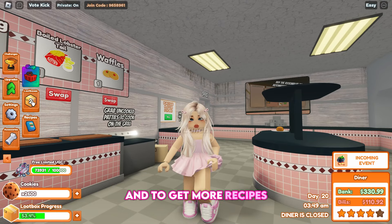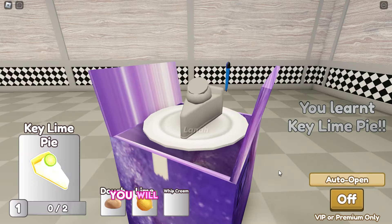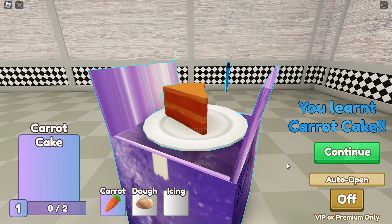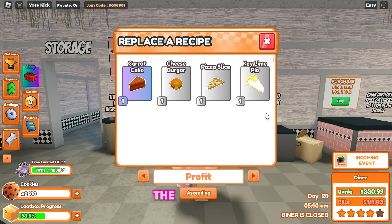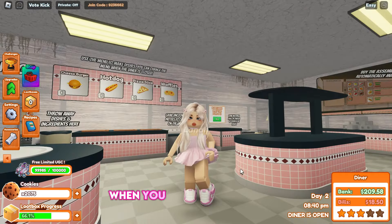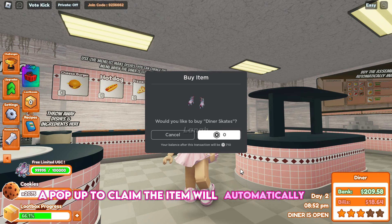To get more recipes, open your loot boxes — you will get a random recipe. Then swap out a meal from the menu board to add the new recipe. When you earn 100,000 points, a pop-up to claim the item will automatically appear.